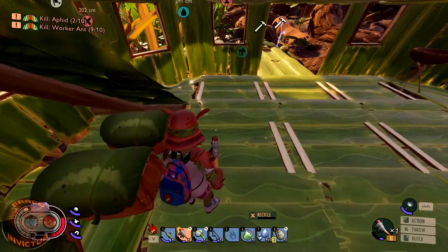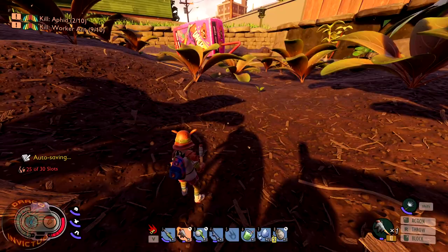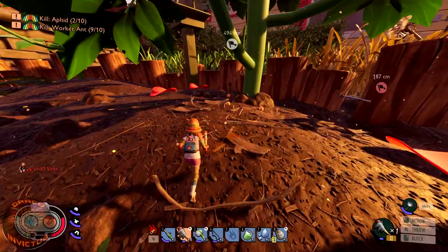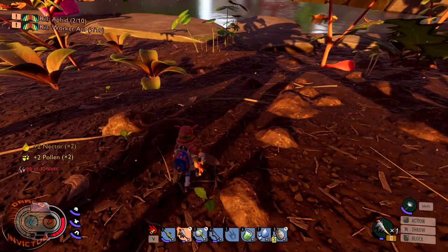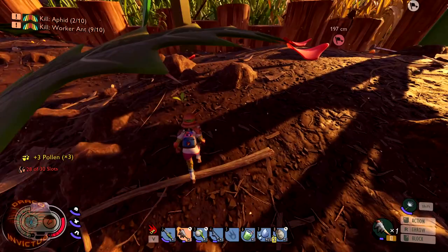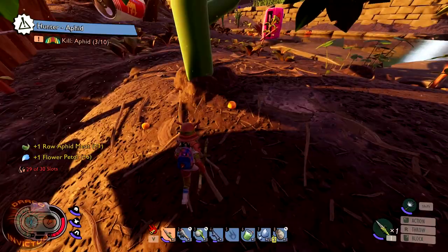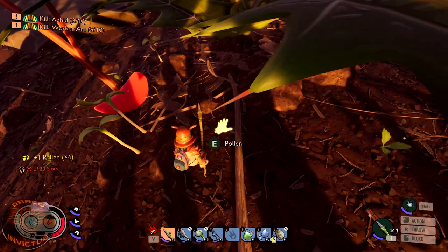Now all we need is flower petals — we've got the mint, we've got the weapon, we just need the petals. Soda does not replenish your thirst meter as much as dew drops do, so keep that in mind. While we're up here we're also going to pick up the nectar and the pollen — those little yellow dots are the pollen. I think in the next update the bees are coming, so collect the pollen now. I'm hoarding the nectar and the pollen knowing we're going to need it in the next update.